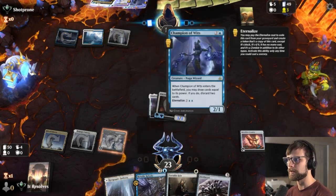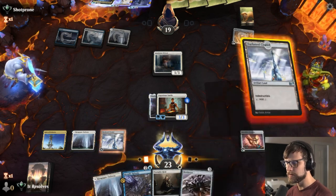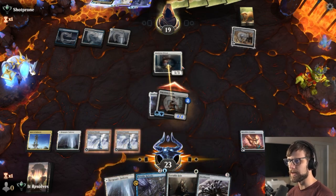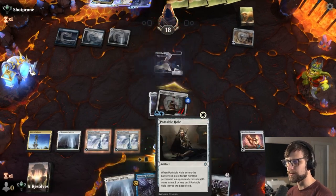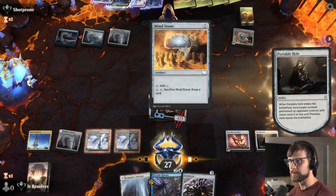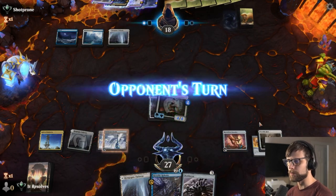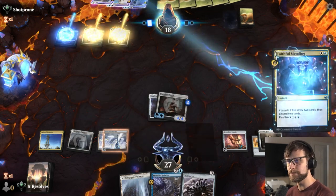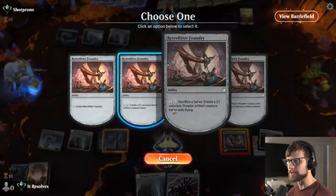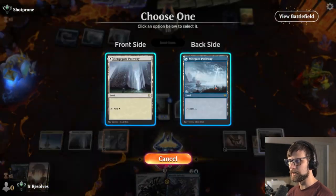I was thinking we had one extra artifact for that Metallic Rebuke and we just didn't — that's fine. They're going to Mind Stone — that's fine. Very nice, let's go ahead and attack in. We could Portable Hole the Mind Stone and I actually like that quite a bit, so let's do that and get that out of there. At this point we can just pass leaving up the Retrofitter Foundry plus Metallic Rebuke — seems pretty good. I'm going to go ahead and counter this — just one less thing that they're able to do.